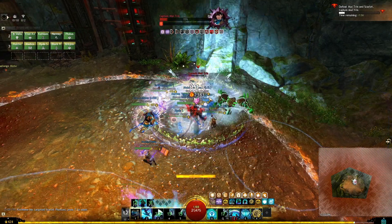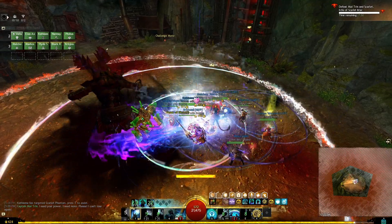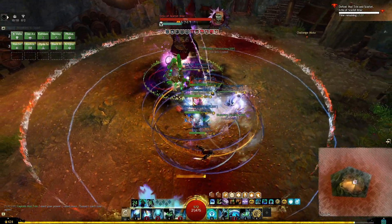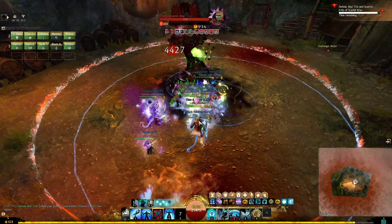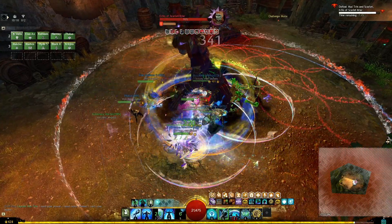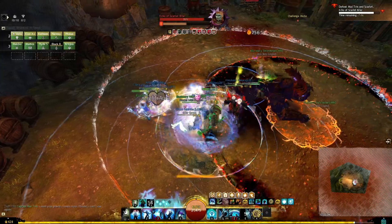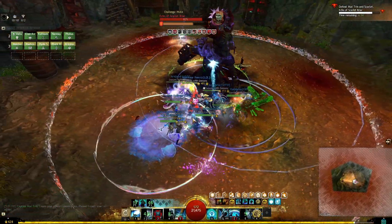Once we get to 10%, Scarlet comes out and pressure increases significantly. I focus on DPS but now my party members can go down, so I protect them with reflect bubbles whenever the F3 tome is off cooldown and keep giving out Aegis. For the whirl attack, it's really important to dodge backwards so you don't take multiple hits. For the shockwave, there's an orange circle — if you're standing in the epicenter you'll instantly die, but if you jump over the effect as it comes out you'll avoid the exposed debuff.